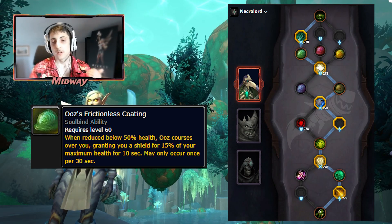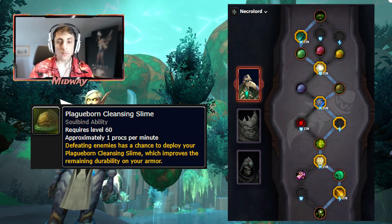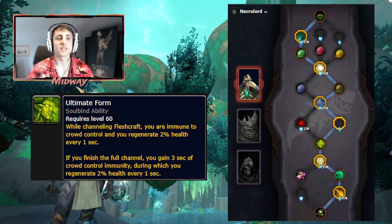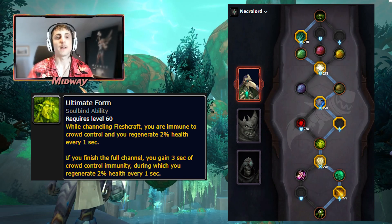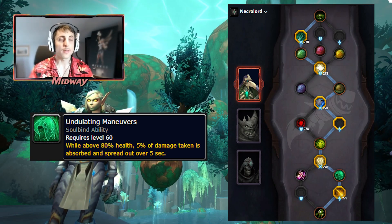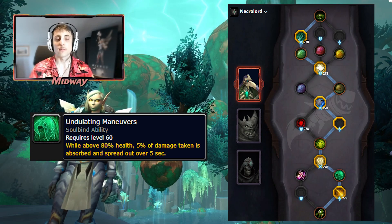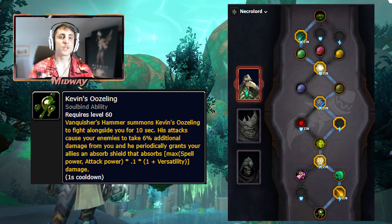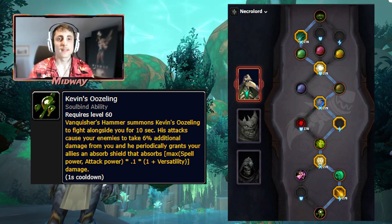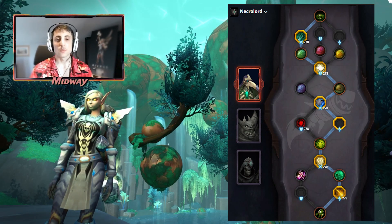Moving on, we have Ultimate Form, which will make us immune to CC and knockbacks anytime we use Fleshcraft, and 3 seconds after we are done casting it — very handy in fights like Lihubim. Next up we have Undulating Movers, which makes us stagger any damage above 80% health; 5% of that damage is staggered over the next 5 seconds, acting as a defensive barrier. And last there's Kevin, which comes out anytime we use Banquisher's Hammer, increasing the damage with healing to the target by 6% and applying some absorb shields to our allies.